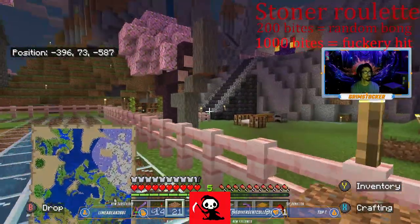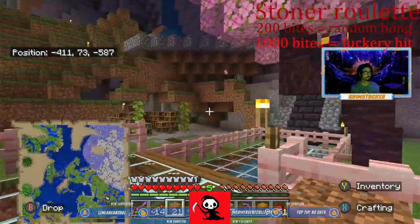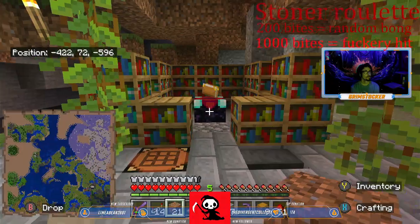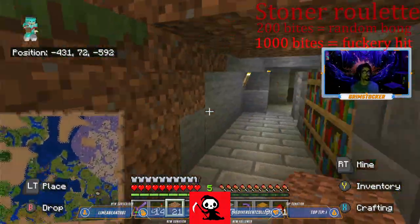Yeah, the tree farm. Turkey Mountain, and of course our enchantment area. It's coming together pretty smooth — they still need some work, has a lot of work to be done.